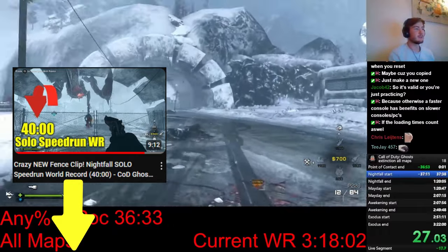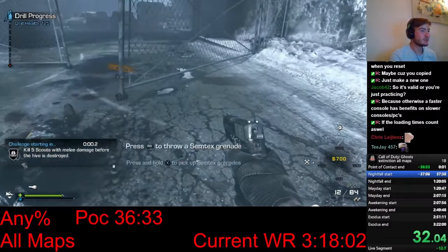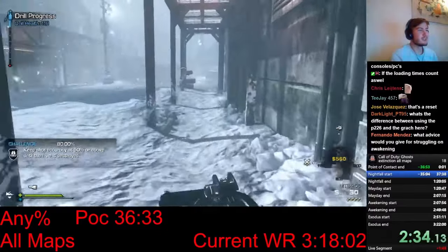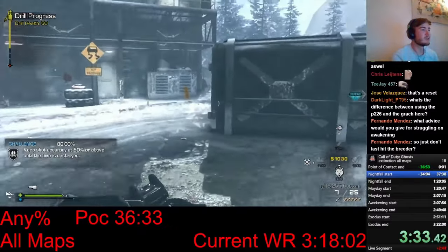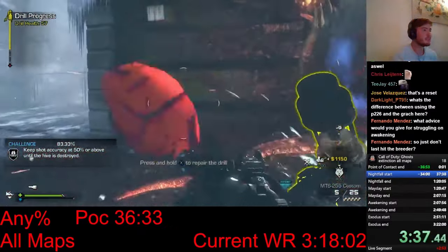In the first area of this map, there will be four hives that I need to destroy before the first boss fight. While I destroy these hives, I buy an MTS, which is the highest DPS gun in this area. I also find an Extend Max and an Arc attachment, making the gun even better. The Arc attachment is a 33% damage buff and a range buff, so it's really good.